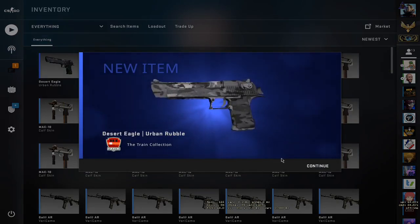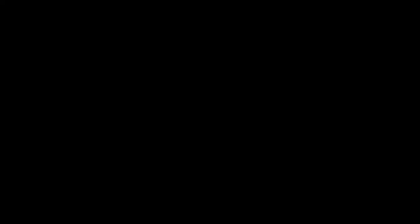I hate the Desert Eagle. Moving on to the second trade-up — for this one you have to use five Fuel Tested 2018 Inferno Collection skins and five Fuel Tested Safe House Collection skins.